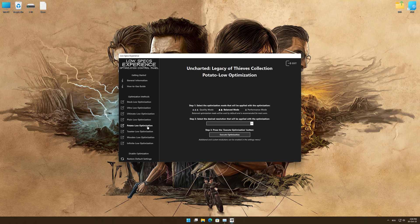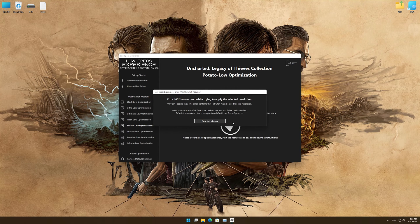When the optimization control panel loads, simply select the optimization presets and the resolution you would like to render your game at. This is something you will need to experiment with on your own to see what works best for your system. Once you decide which optimization presets and resolution you are going to use, press the Execute Optimization button.